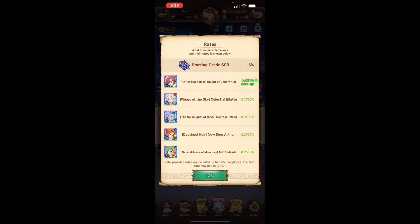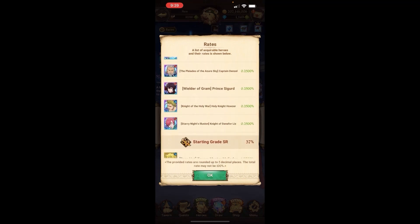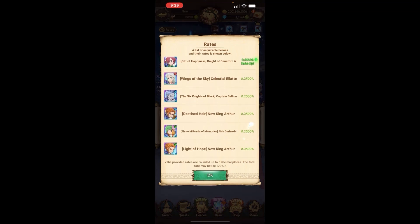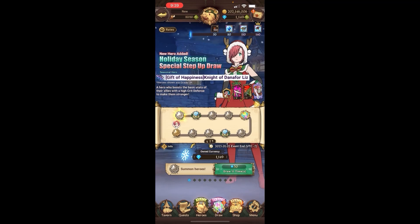The banner is not looking so good — this banner is pretty trash. Let's cope a little bit. You might want to go for the two multis here since it is always 31 diamonds and you can get a good amount of stamina pots or other useful stuff. Maybe get an SSR and use the coin for something else.